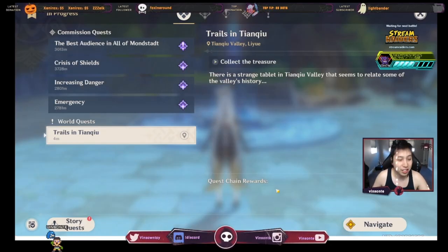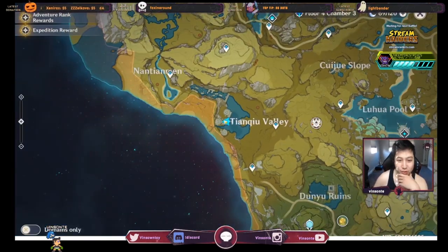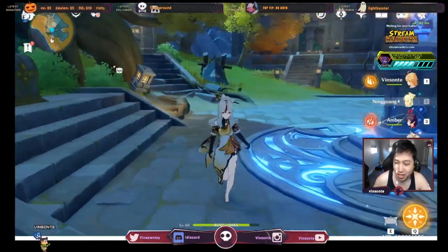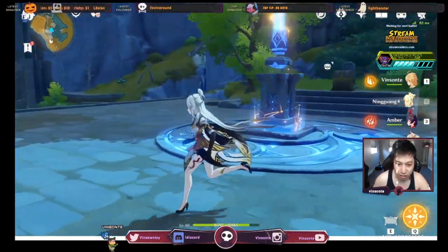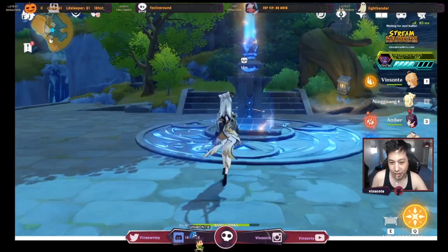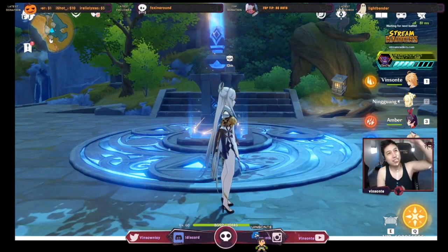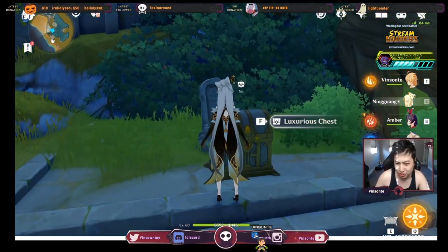The Trails of Tianqiu is a quest located right here in Tianqiu Valley, and you start that by talking to this ancient slab. I already finished it, so technically you need three pieces over here. You do want to bring the MC with Geo or like a Venti, because there's gonna be one climbing race thing to get one of the light triangles.